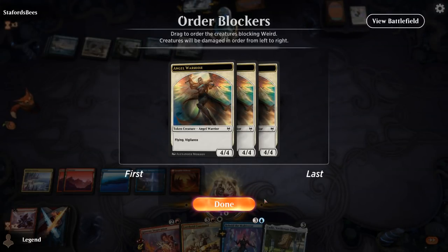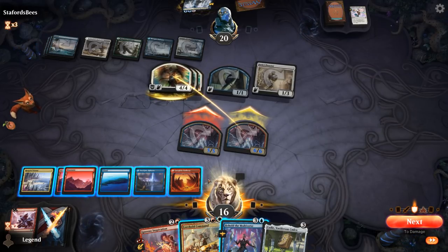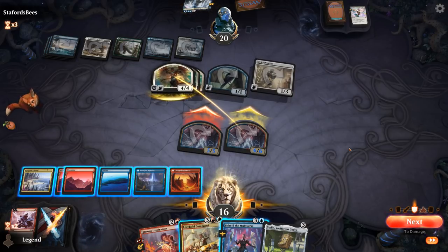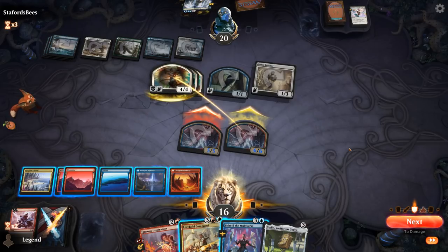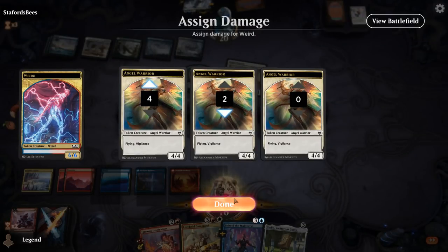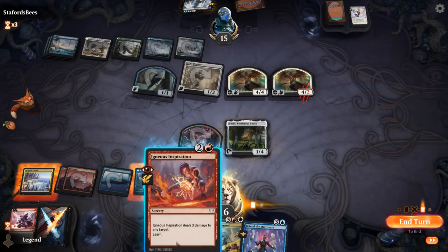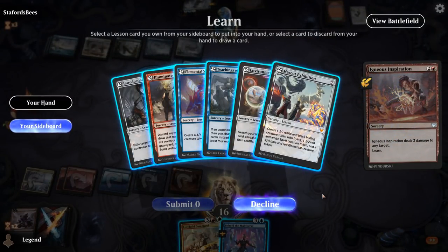Triple blocks the 6/6. If I give it +1/+0 it goes up to 7. I could also deal three to an Angel, which would save my token and kill two Angels — but I think I'd rather just Inspiration to finish off an Angel and play Kodi, then learn for Mascot Exhibition and hope they don't have another Epiphany.